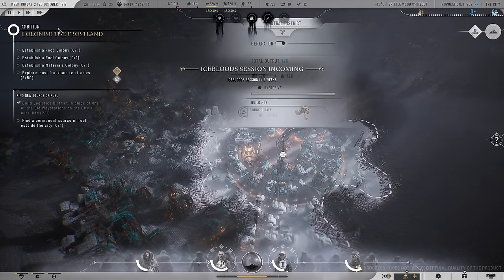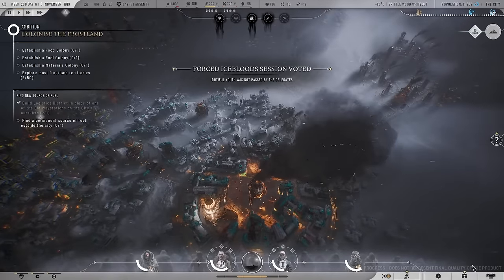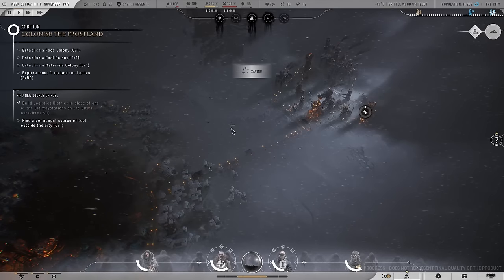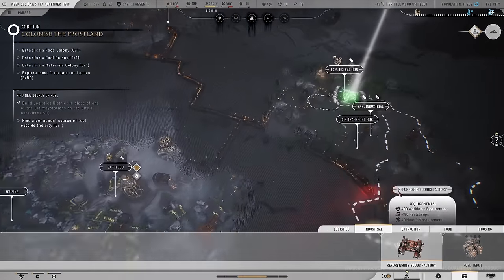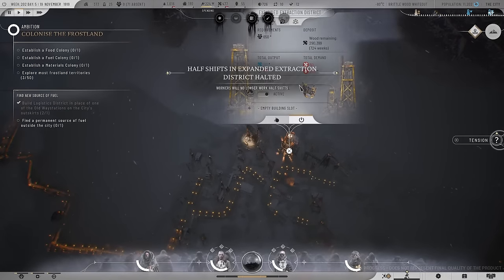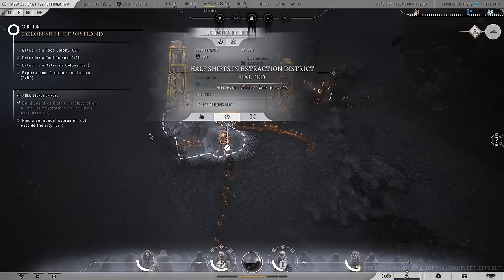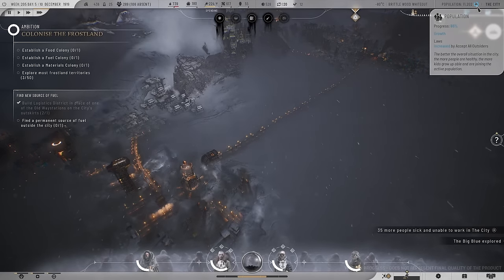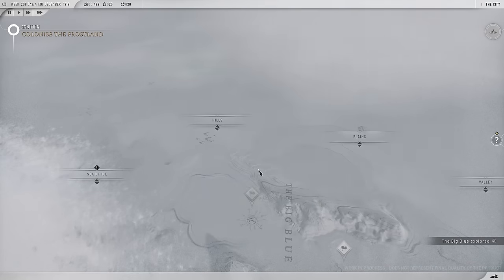The lack of workforce — actually we're not doing too bad. The only thing is we need to turn overdrive on. I feel like we should have stockpiled more coal — I'm going to start the fuel depot after the whiteout, it's a little late but fine. Did we build that hospital? I'm going to build the refurbished goods factory now. This district we can put back on normal shifts, and this one over here as well. Hopefully more people will appear after the storm.